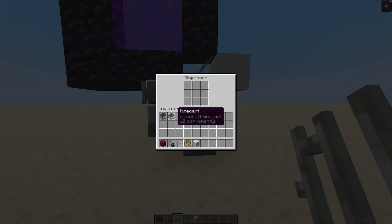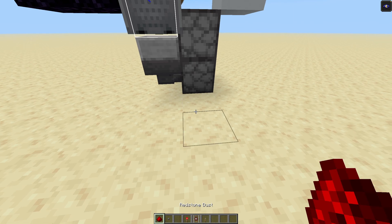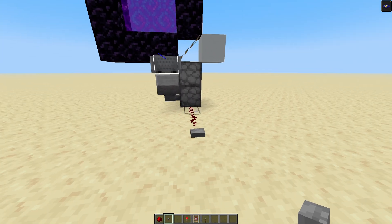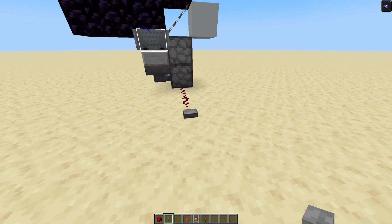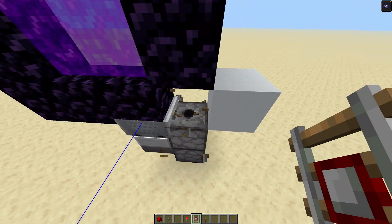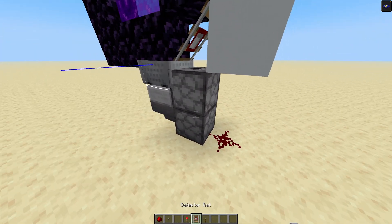Now just fill both of these with a minecart and to power it just activate the bottom dropper directly like this. To keep the chunks loaded continuously you can replace the rail with a detector rail, put redstone on here and place a torch.